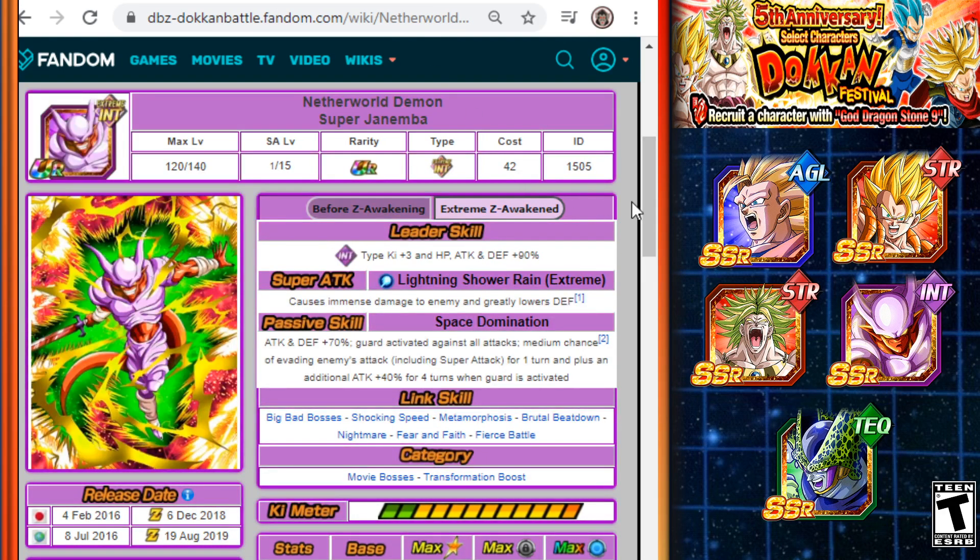Next is the INT Super Janemba. When Extreme Z Awakened, his leader skill becomes INT type Ki +3, HP/ATK/DEF +90%, which is solid for Dokkan Battlefield or other events. His super attack causes immense damage and greatly lowers defense. His passive gives ATK and DEF +70%, guard is activated against all attacks, and there's a 25% chance of evading enemy attacks — including super attacks — for one turn, plus an additional ATK +40% for four turns whenever guard is activated. He's an absolute defensive monster and a great selection.